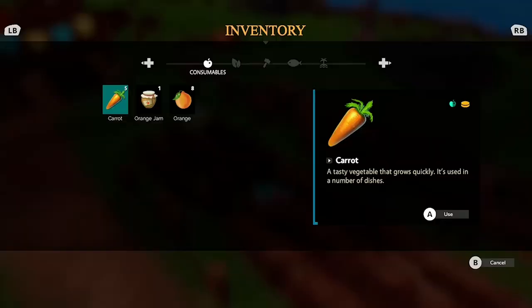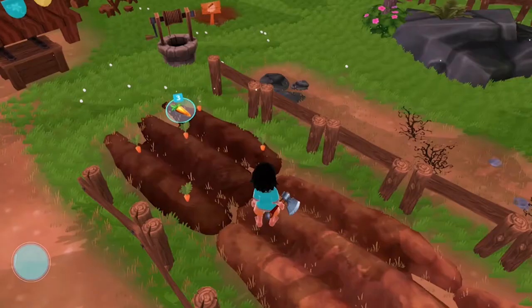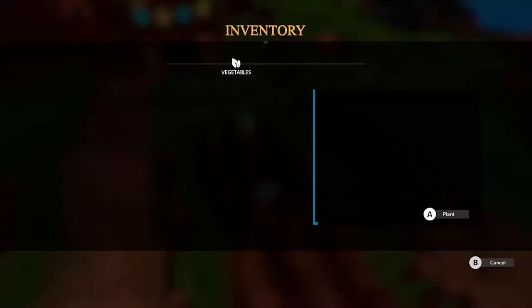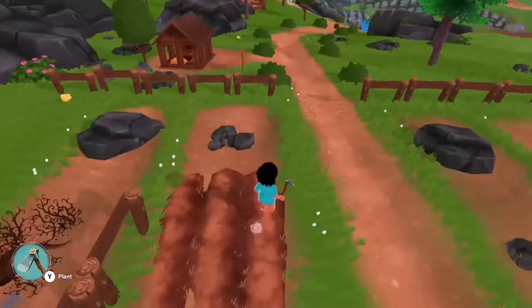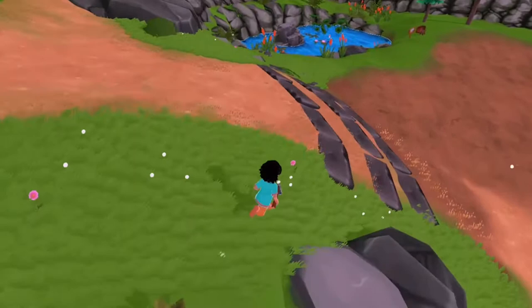In Summer in Mara you'll have to take care of your own island, harvest your crops, create new tools and buildings, and sail with your boat to discover new islands and secrets. The controls are easy enough to use, from kicking trees to gathering apples, and even better mining. But is Summer in Mara a washout, or a summer of fun? Here's my review of Summer in Mara.